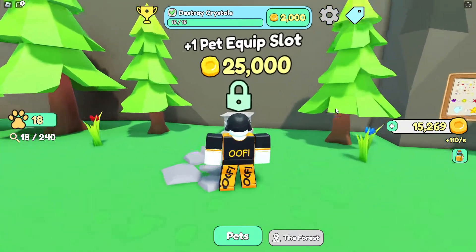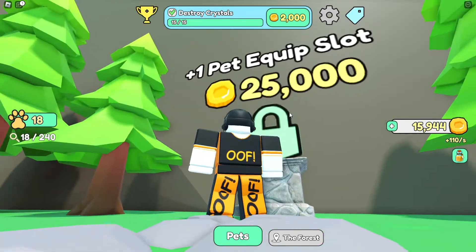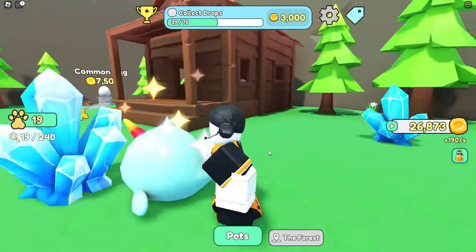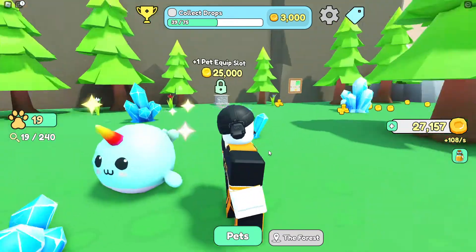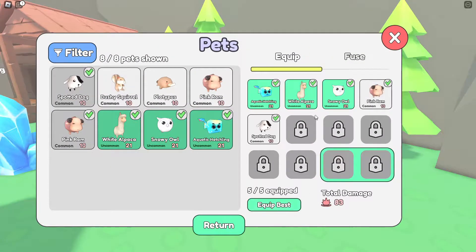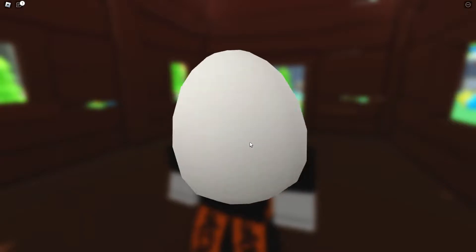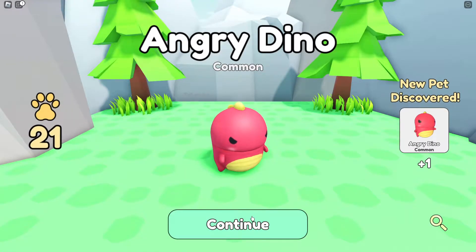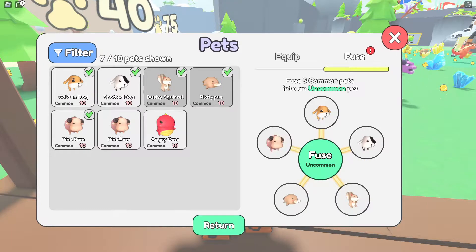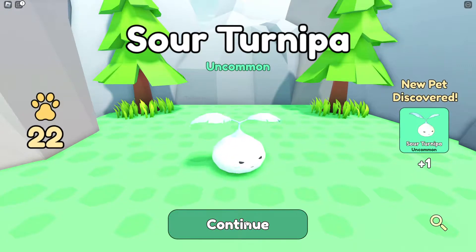We got a pink ram, and there's an upgrade to buy: plus one pet equip slot — that's cool, and you can buy it with in-game currency. Look at this cute little seal or narwhal! Unlocked — so easy, and now we can equip five altogether. Inside this little cabin there's a free egg to hatch: angry dino, nice! We've got 21 pets altogether now and I think I have enough to fuse again.